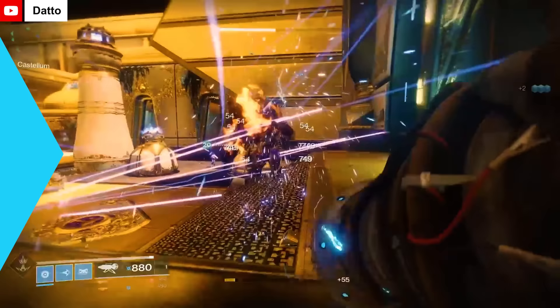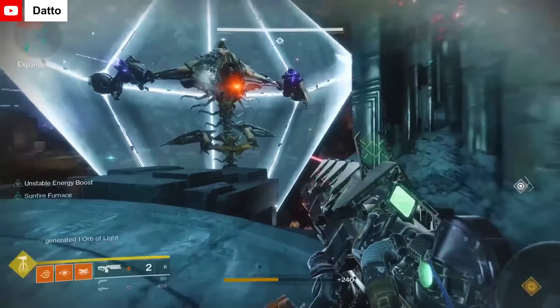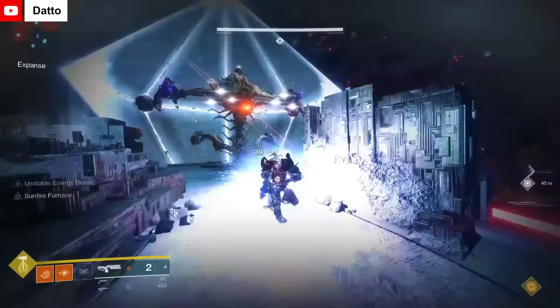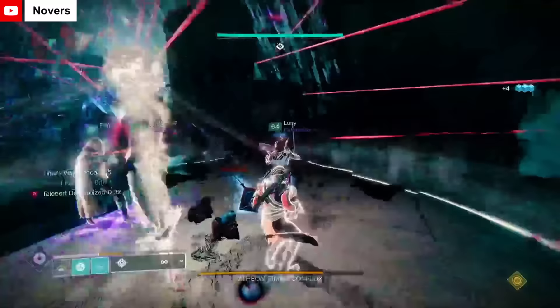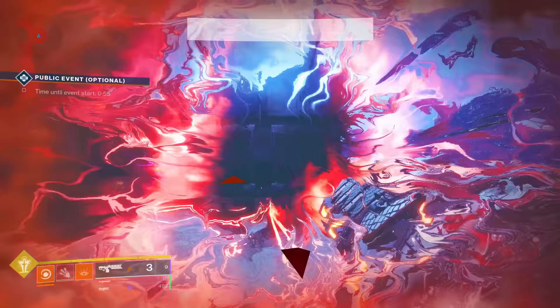Keep an eye on this next one. Sleeper Simulant is an exotic linear fusion rifle that was initially released in Destiny 1 and later re-released in Destiny 2 with the launch of Warmind. The exotic perk, Dornröschen, allows players to over-penetrate enemies and bounce lasers off of walls. It was definitely a lot of fun to use when it first launched, but it really started to shine more in Season 15 when players had access to the mod Particle Deconstruction. Regardless of how powerful it was in the particular meta, it was always funny when a laser bounces back and accidentally kills you or your teammates.